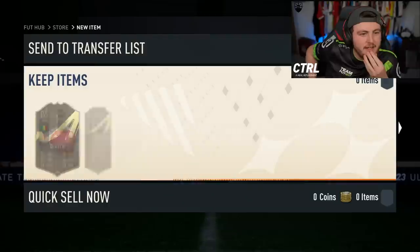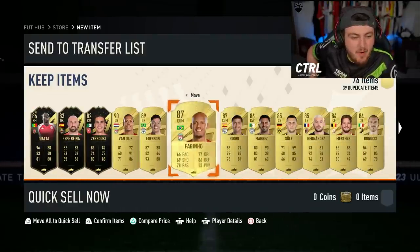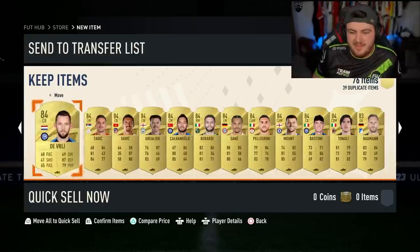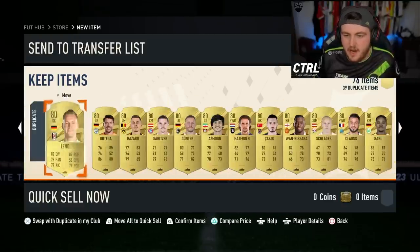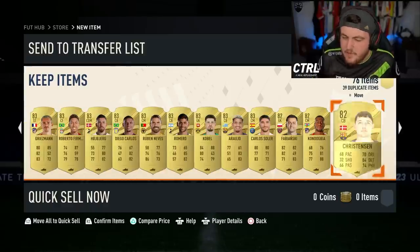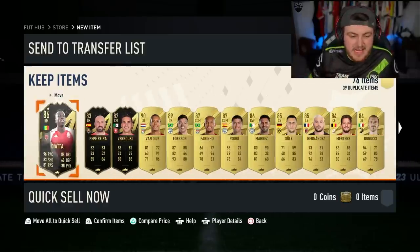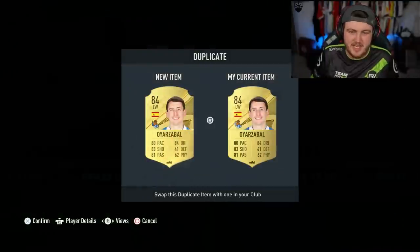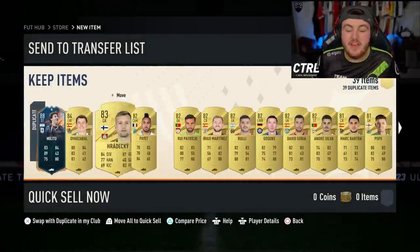Is there a good dangler? Potentially. Diata, Van Dijk, Ederson, Fabinho, Rodri, Mahrez — not bad. Diata, Pepe Reina, Zaruki. I believe Team of the Year icons show up at the back of packs, though I might be wrong. It adds a little excitement because there's that chance of a Team of the Year at the end, but not in this pack at least.